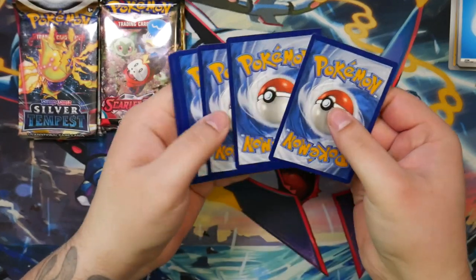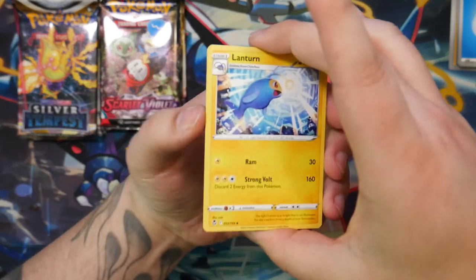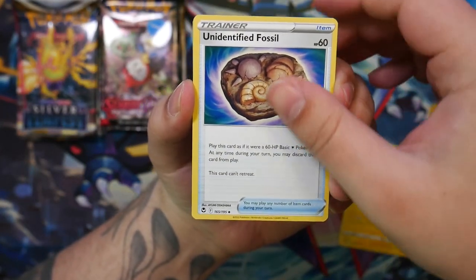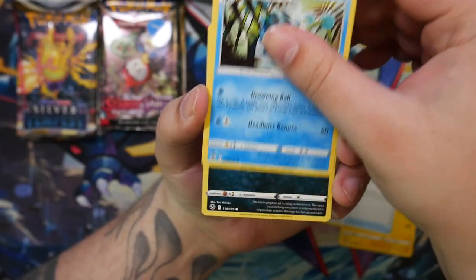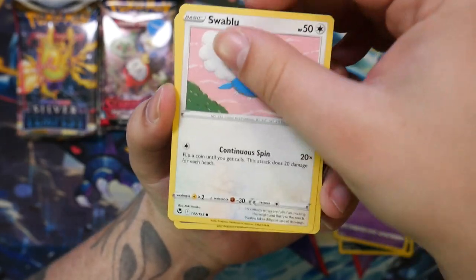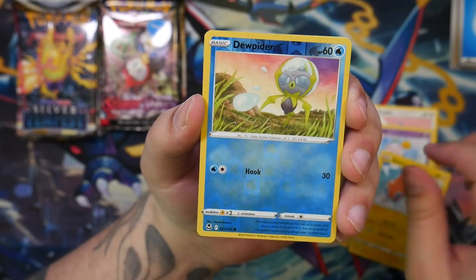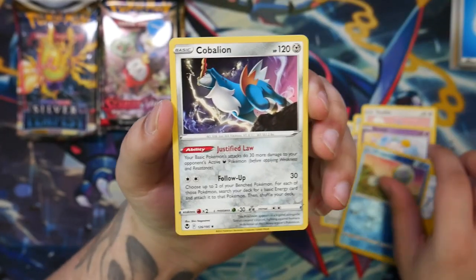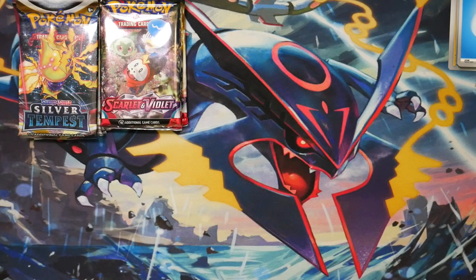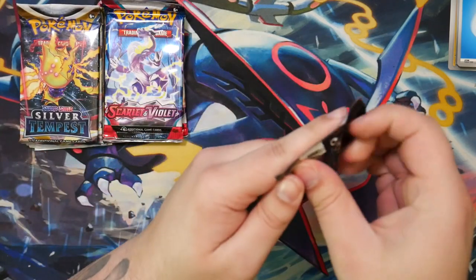Shouldn't worry about that too much. Let's do three to the front and flip the energy up. We have a Lanturn, an Unidentified Fossil, a Marnie, a Misdreavus, a Swablu, a Swirlix, a Rotom, a Drapion, and a Cobalion. So far, nothing has been pulled from either of these, but we still have plenty left.